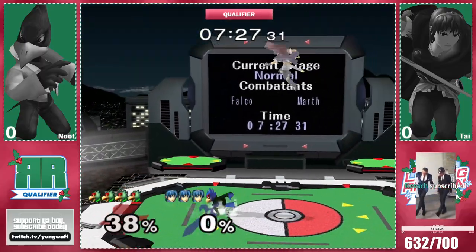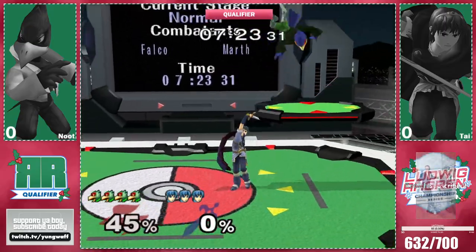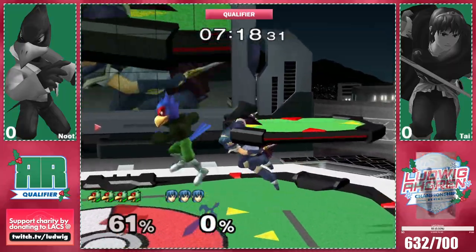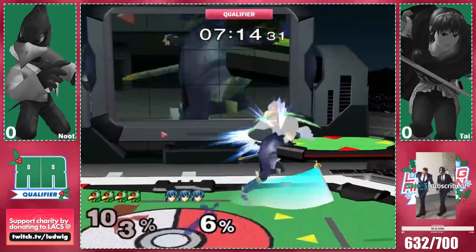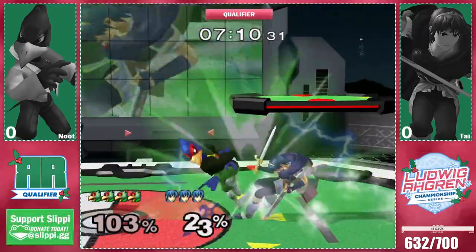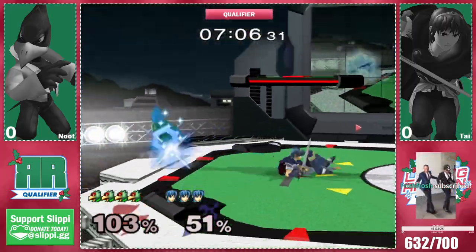Laser uptilt and laser jab are the only ones that true connect. So that's one thing to keep in mind right now at those sort of close ranges. I love the crouch in reaction to the mistech that Ty did — kind of covers every option if you're sharp.